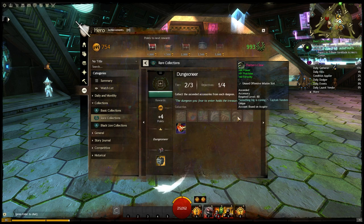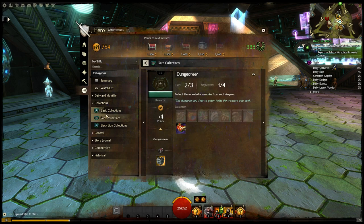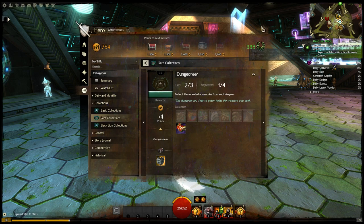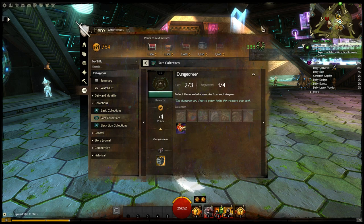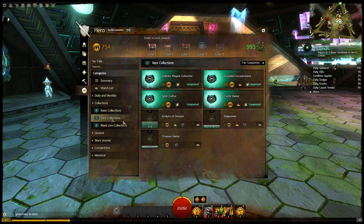Dungeoneer — collect the Ascended Accessories from each dungeon. If I'm doing these dungeon collections, you're going to get the Extended Accessories for this collection. Once you do that, you get the Dungeoneer title and the Dungeoneer's Grandmaster Chest, which has a Vision Crystal, Rare Gear, and a unique exotic weapon. I assume it's going to be the same pool of weapon skins as the other one. What's cool is these are all synergizing — you complete one collection, and that gives you one step closer to another collection, so they kind of synergize with each other quite well.